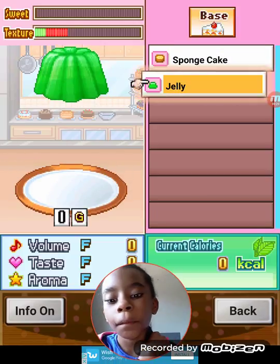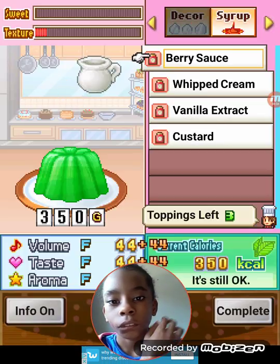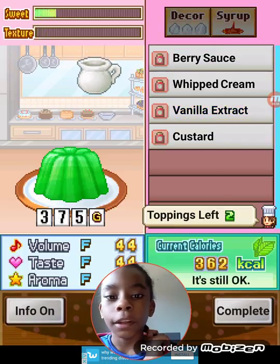I remember last time we got jelly, so we're going to use jelly. Then we're going to use vanilla extract.